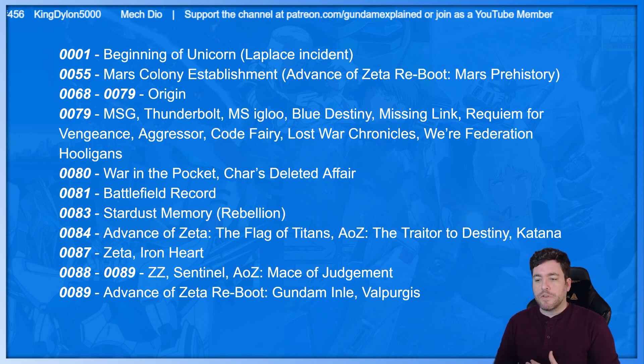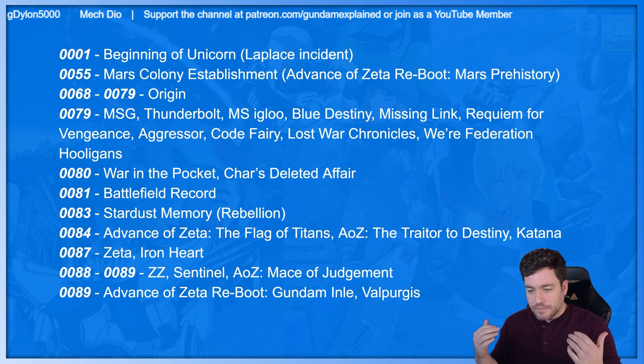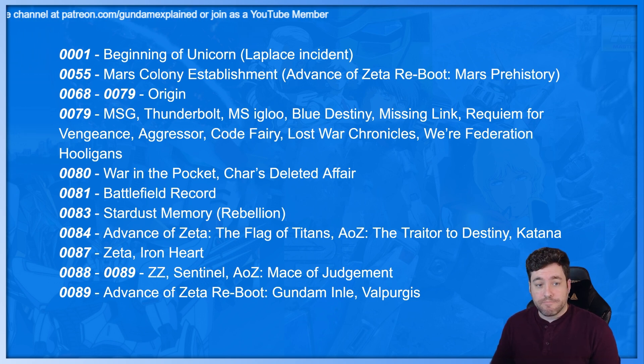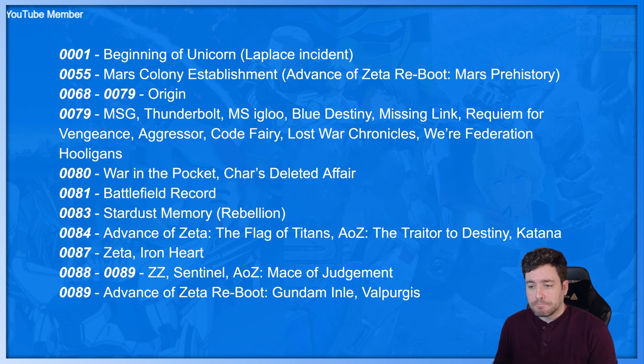0087: we've got Zeta, which is incredible — one of my favorites. After the original 0079 Mobile Suit Gundam, it's like Sunrise gave Tomino a blank check and Zeta was born. It's peak Tomino — awesome designs, awesome animation, great music too. It's just awesome. And then Ironheart, another little manga that came out in the late 80s.